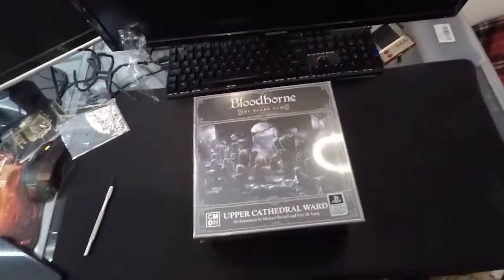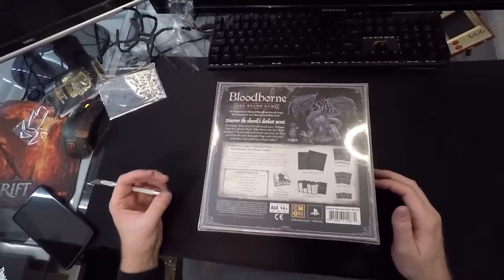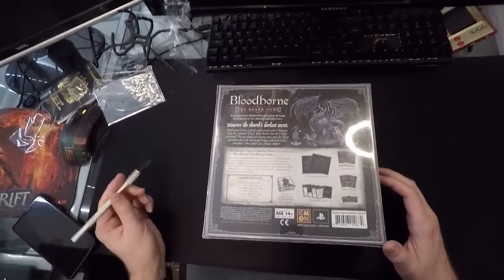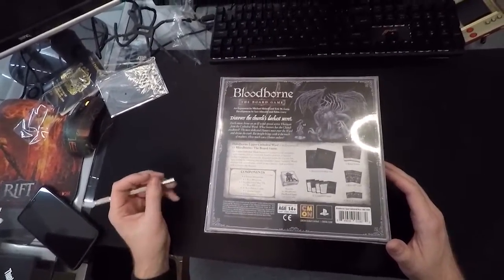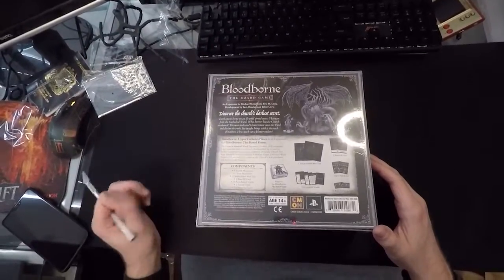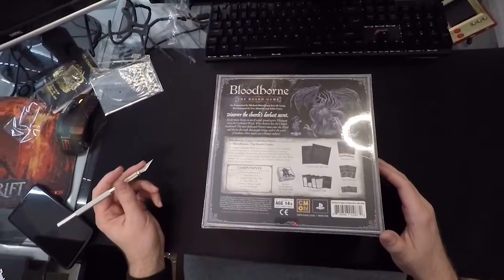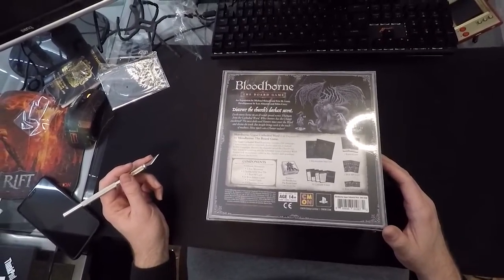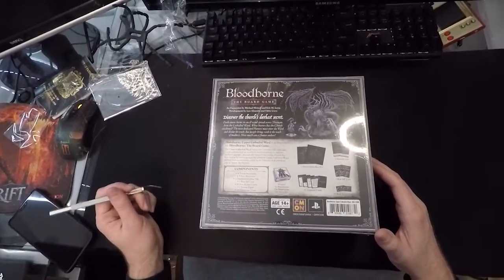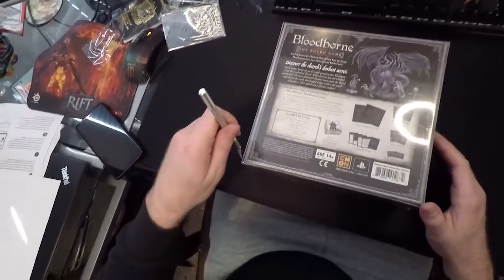Here we go — the next one is Upper Cathedral Ward. Some flavour text on the back: 'Discover the church's darkest secret. Dark omens, born in an ill wind, spread across Yharnam from the Cathedral Ward. What horrors has the church awakened? The most dedicated hunters must enter the ward and divine the truth. But insight brings with it the touch of madness. How much can a hunter endure?'